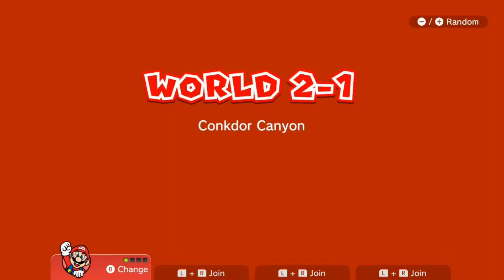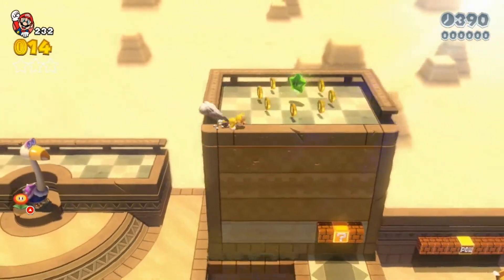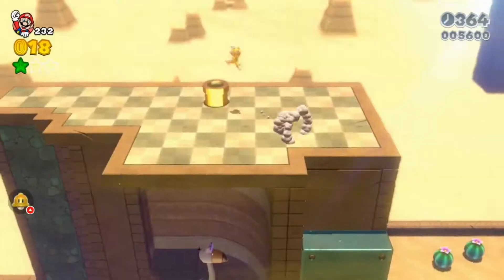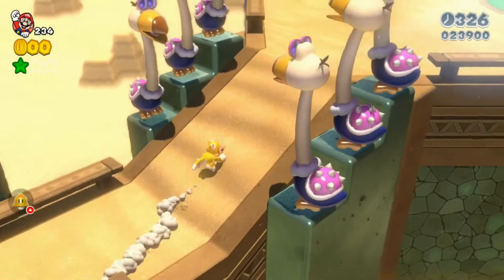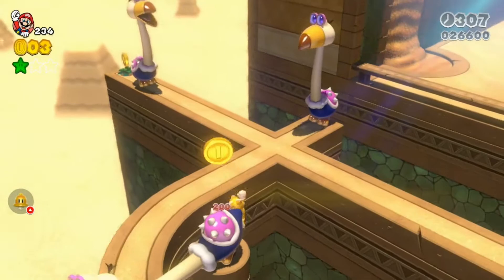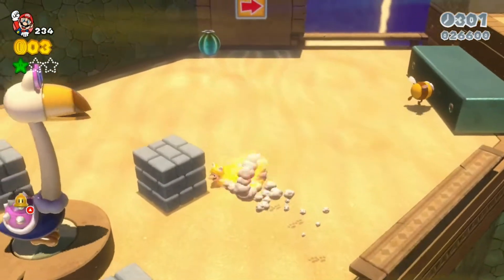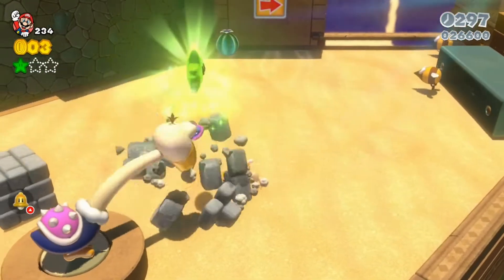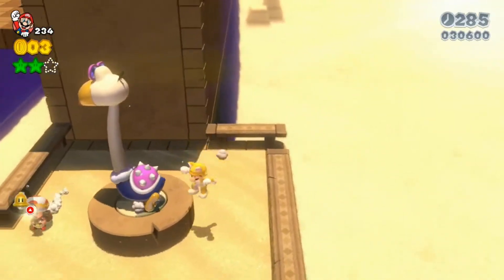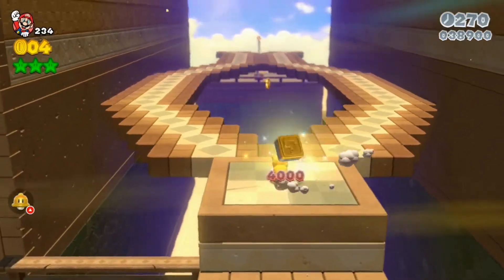Okay, Conch Door Canyon, here we go! Look at the little Conch Door — oh, he's a green star, sweet! Wait, there's a golden pipe up here — hold on. Where did he come from, where did he go? Save the Captain Toad! All right, stamp, let's go!